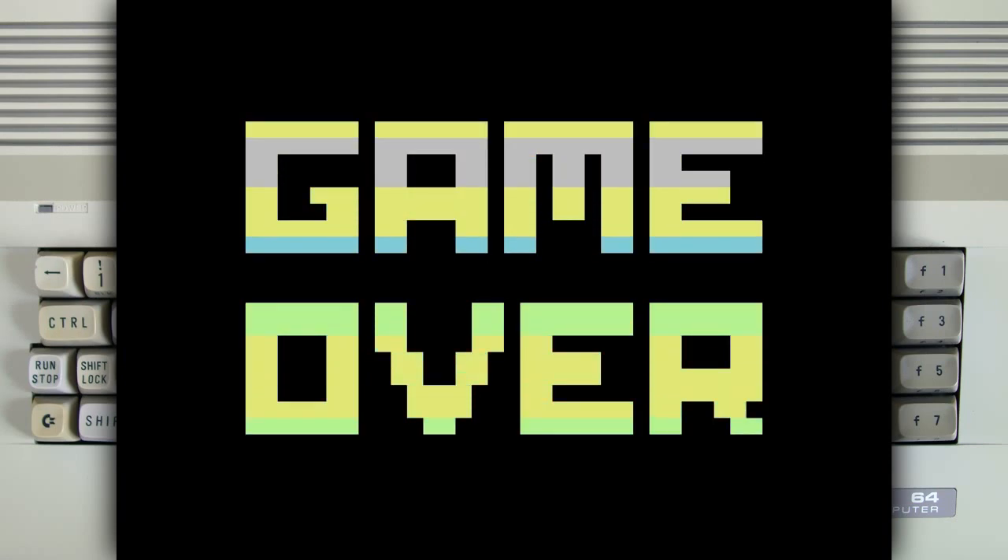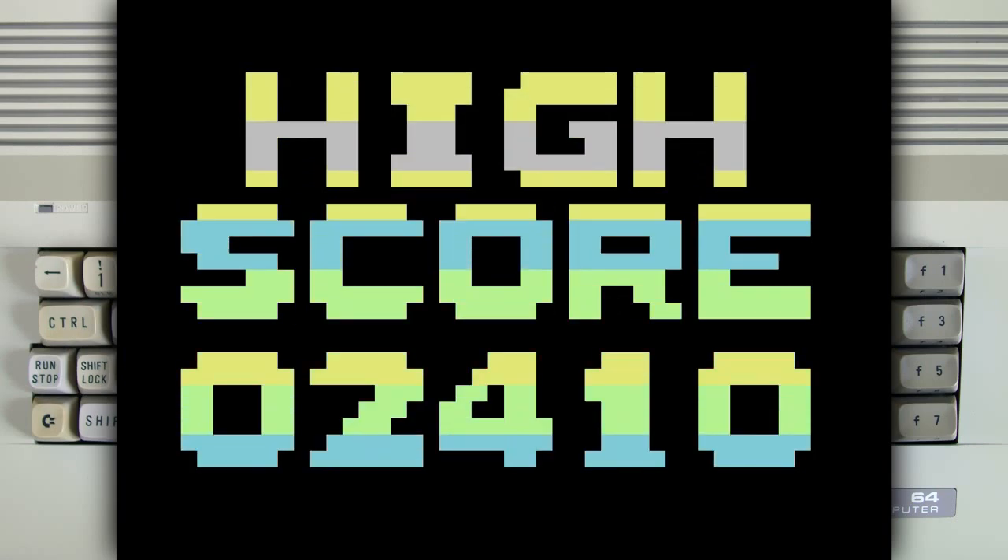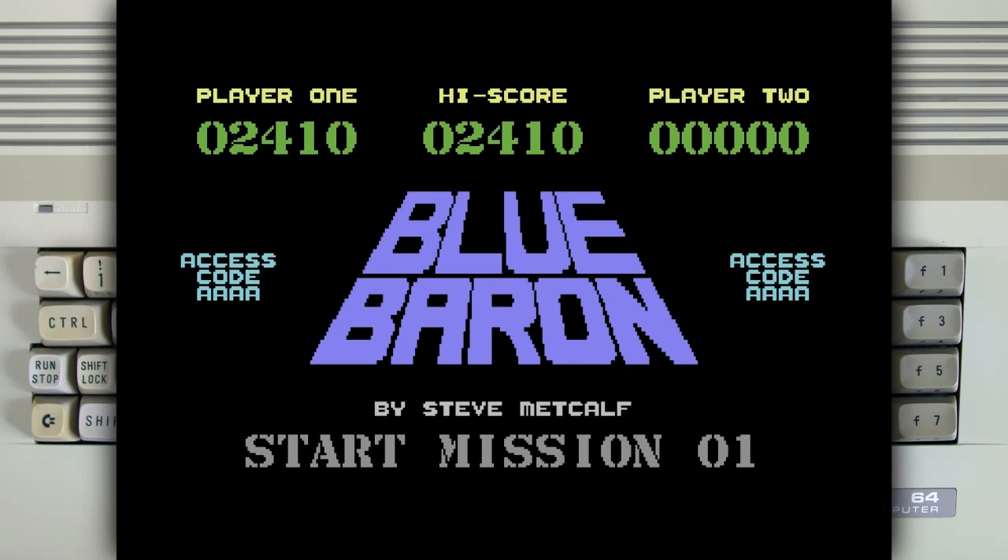And there you go, that's an awesome game over screen. Even got a high score. So there you go, that's Blue Baron on Commodore 64 — it's a bloody awesome game if I didn't say so already. Make sure you download the game and give it a go yourself. Thanks for watching. Awesome music too. Could be one of my favorite Commodore 64 games I've played for a long while.